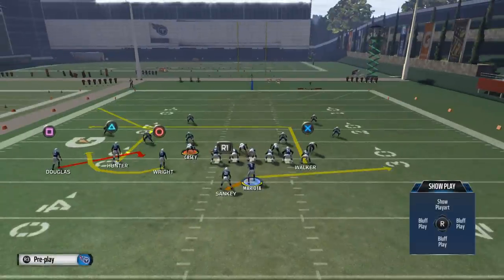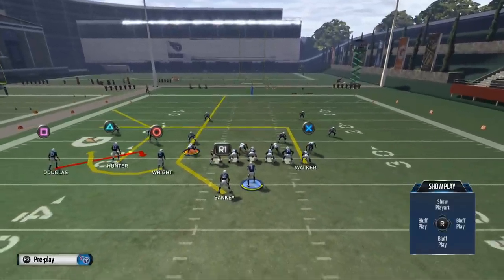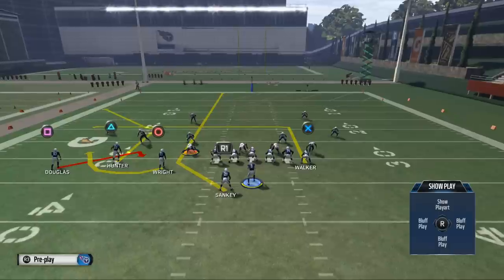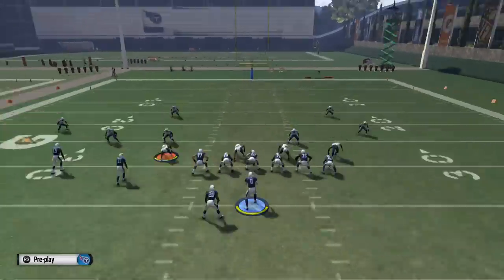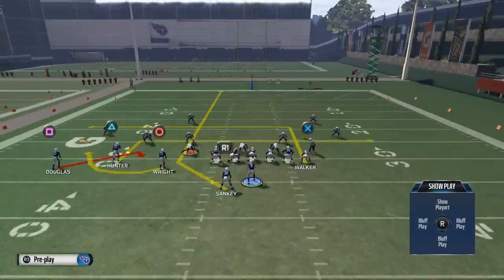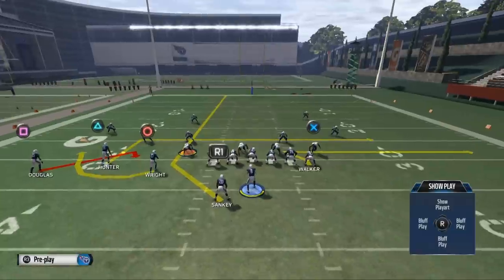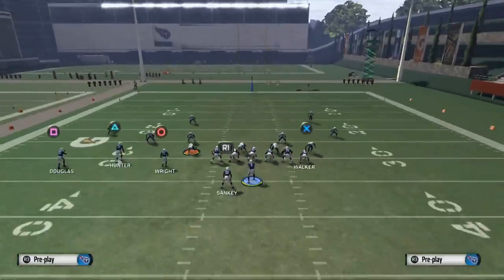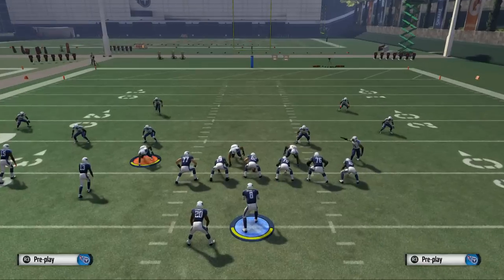What I like to do most of the time is take Sankey and put him on a streak. This is going to create a nice vertical stretch for the defense. Then I like to take Hunter and place him on either a drag pattern or a simple in pattern. This is going to be nice to get open in zone. The last thing I like to do with Walker — we can either put him on a streak or a basic zig pattern — it's nice to spread that zone out, or you could just leave him on the pattern he's already on. All of those are options because he's going to stretch the zone.